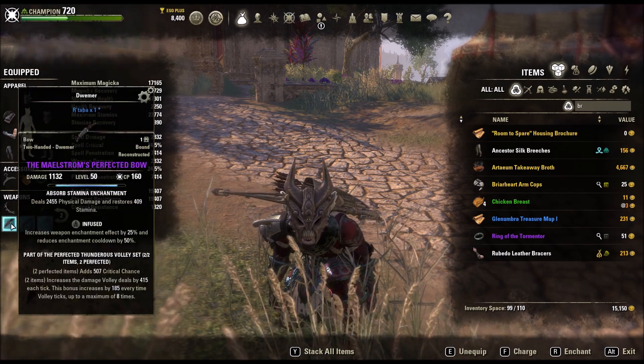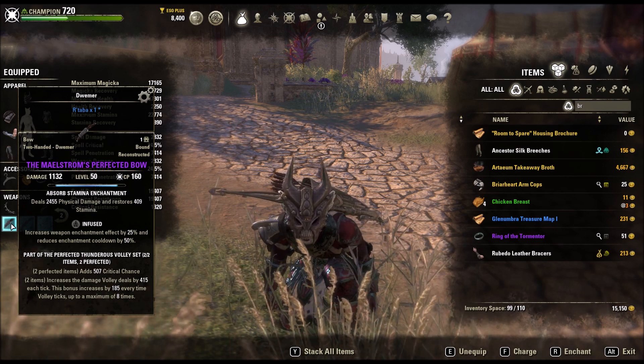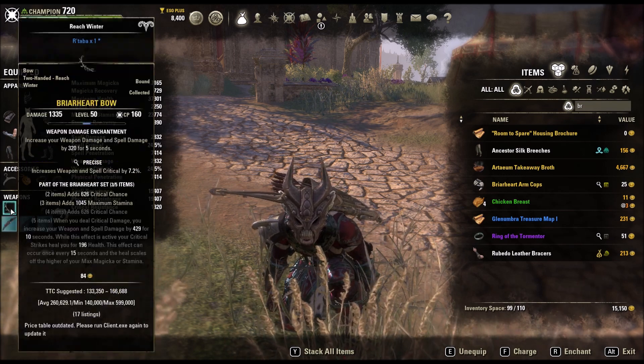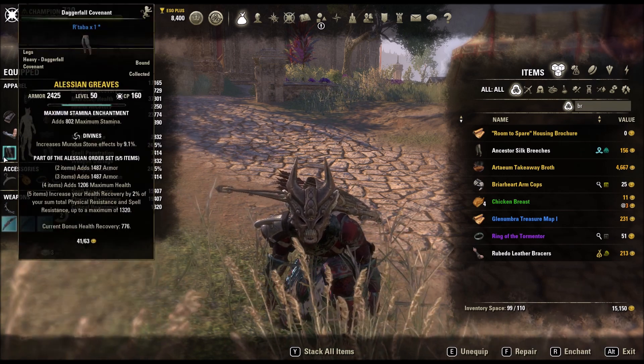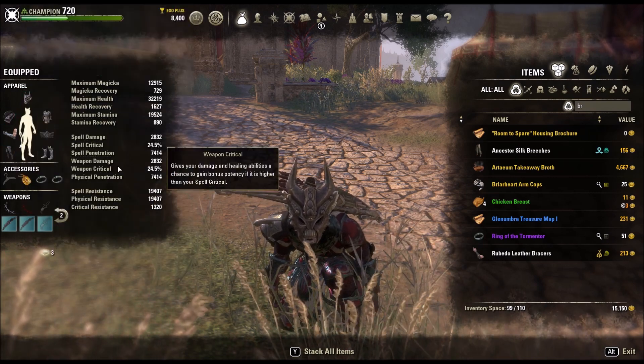Then we got the Perfected Maelstrom's Bow. This is more for when I'm outside of werewolf form, obviously — it just makes my Endless Hail do more damage. Precise enchantment on this. You want Divines on all your Alessian stuff if you can, and Divines on this stuff as well.